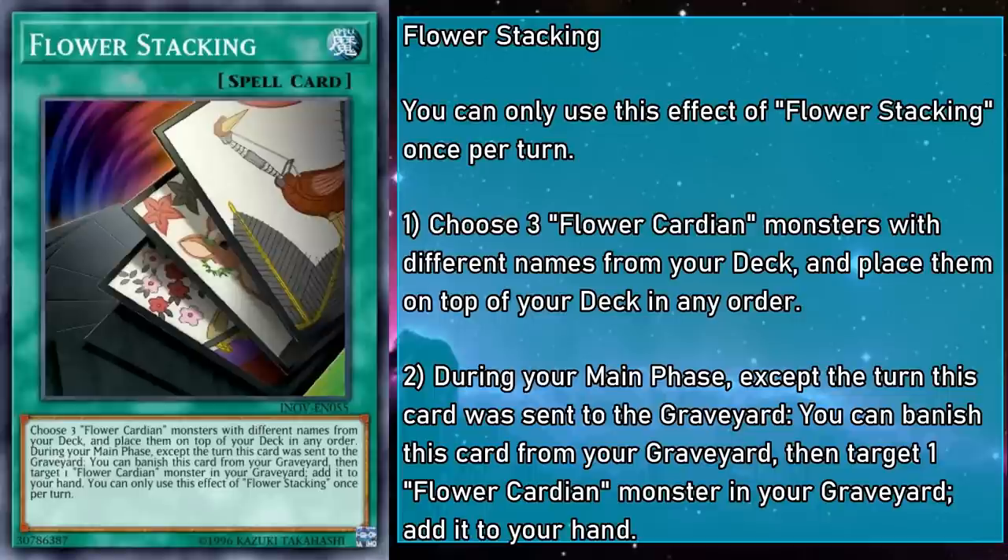Flower Stacking is a Normal Spell that has you choosing 3 Flower Cardians with different names from your deck and placing them on top of your deck in any order. During the main phase, except the turn this card was sent to the grave, you can banish it from your grave to target a Flower Cardian monster in your grave and add it to your hand. Stacking — from a rules perspective — is very illegal, which means when a card gives you the chance to do so, you should do it as much as possible. By manipulating the top 3 cards of your deck, you can guarantee just how the next 3 Cardian summons will go. Just make sure you get really good at it before doing so, because if you mess it up, no one is going to want to hear you complain — you did stack the deck yourself, so there's no one else to blame.